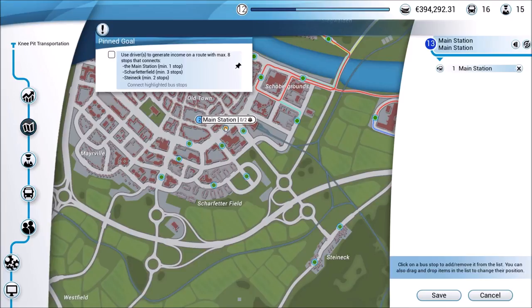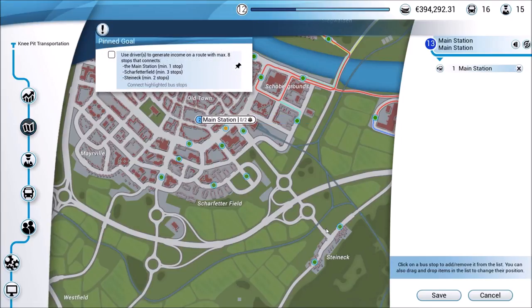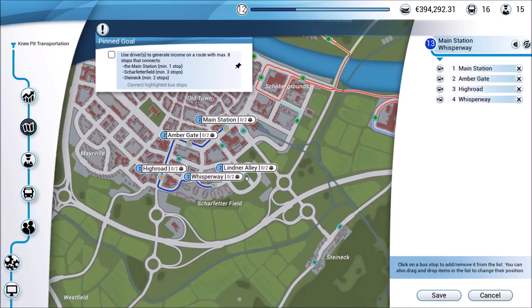Any of these in here apparently would work. We need a minimum of three stops here, and I like the idea of using more stops, but we can only use a maximum of eight. I'm going to do two stops here in the steinic region, which leaves me five that I can do here. So let's keep this fairly simple: one, two, three, four, and five — that gives me five in that region.